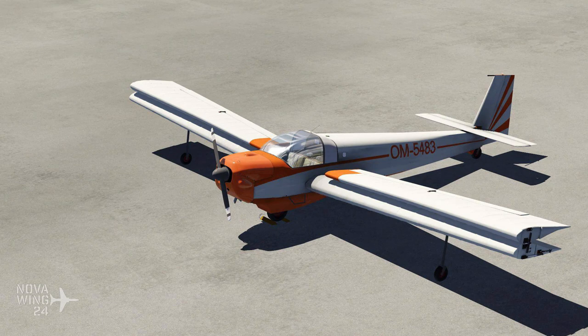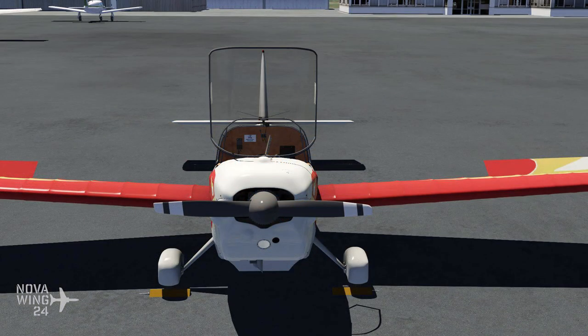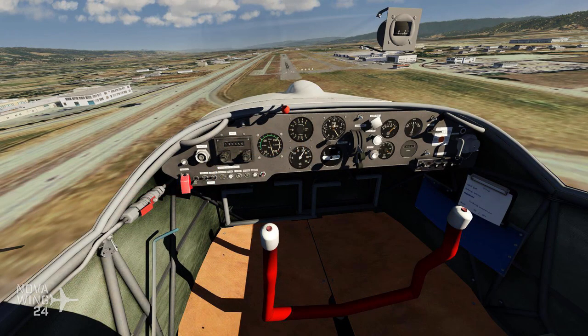As we saw in last week's episode, the freeware links became available, and this week we've got the motorized glider come out from JustFlight. In this rendition, they give us a highly accurate rendition of three different types of the SF-25 glider. We get the Bravo, the Charlie, and the Echo model.